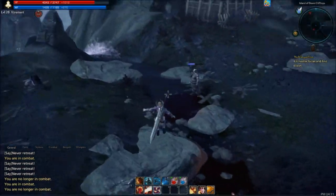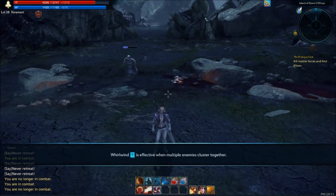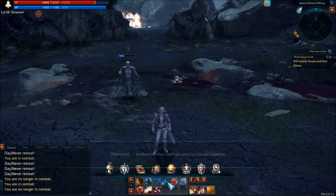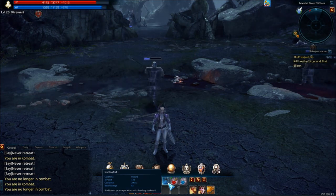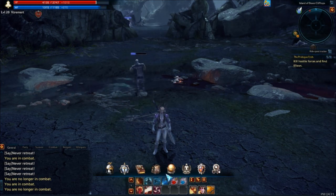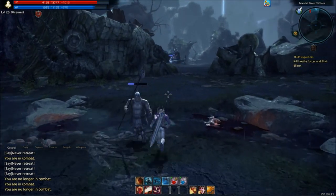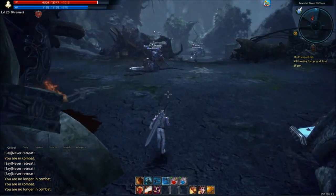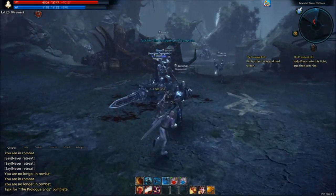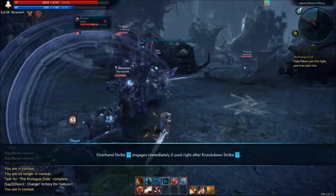You really have to time it out and make sure they're not going to move. There's an ability here that I think you can stun them with - yeah, you can briefly stun your target. I think it's F4. I'm going to try that. It makes you jump back though, so it kind of defeats the purpose.